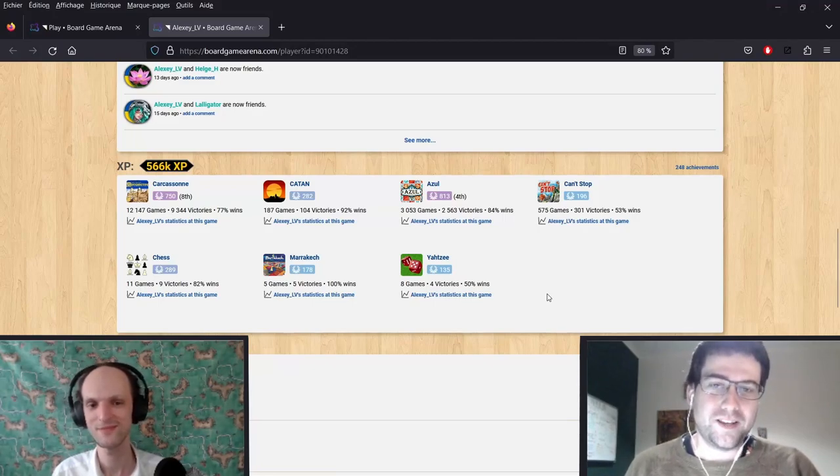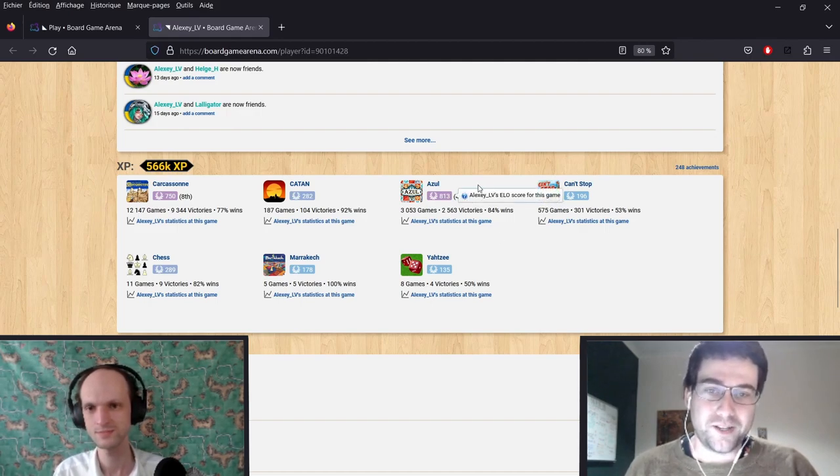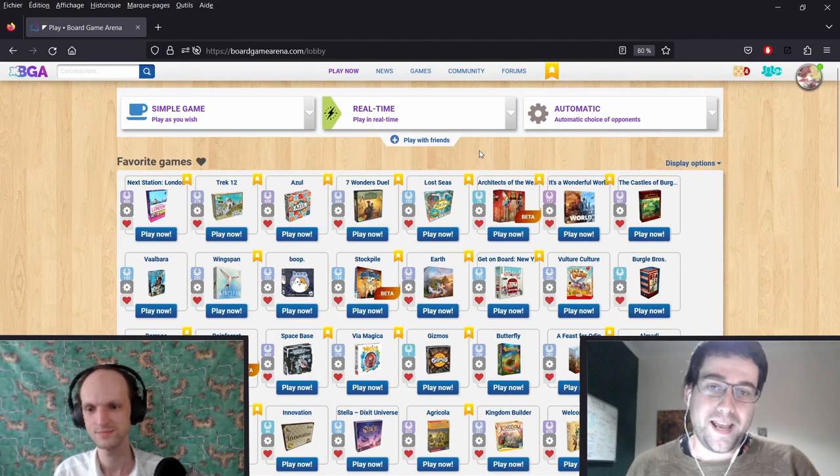Hello everyone! Today we're joined by Alexi from Alexi's Carcassonne channel, but we're not making a video about Carcassonne — we're making a video about Azul. Alexi is a Master Azul player, currently ranked number 4 with over 800 ELO, and we're going to do a bit of a fun game today. We're going to play Azul Hand and Brain.